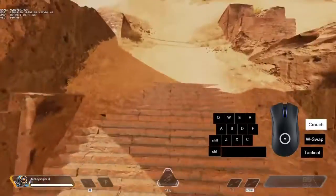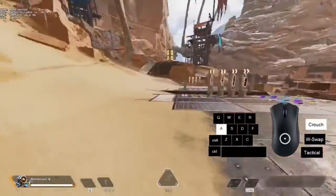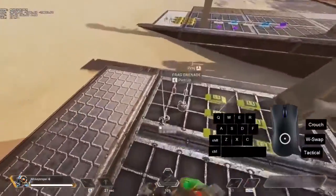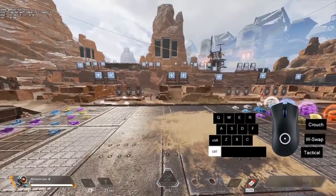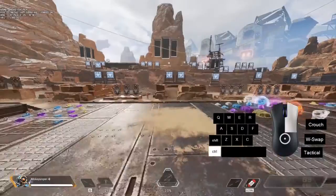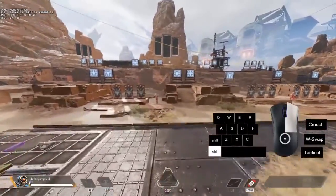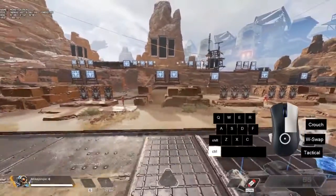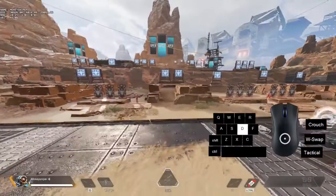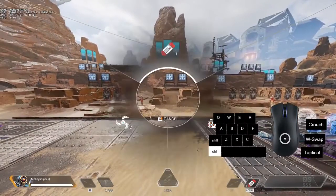There's this weird glitch — or feature, whatever you want to call it — where you can use the grenade menu to convert your mouse into an analog stick. You can see the white circle as I'm moving my mouse, even though the overlay is a bit messed up. I'm not messing with you. Here's my normal WASD movement.